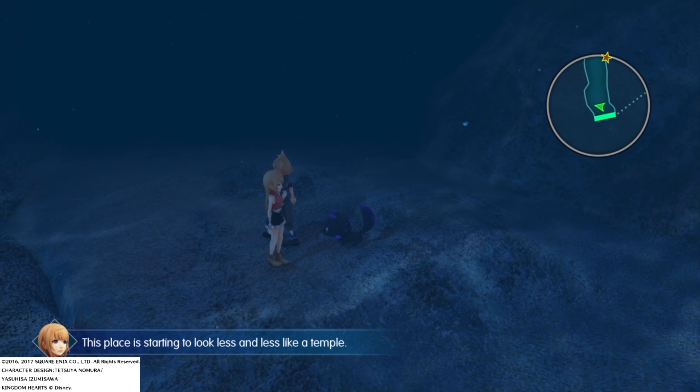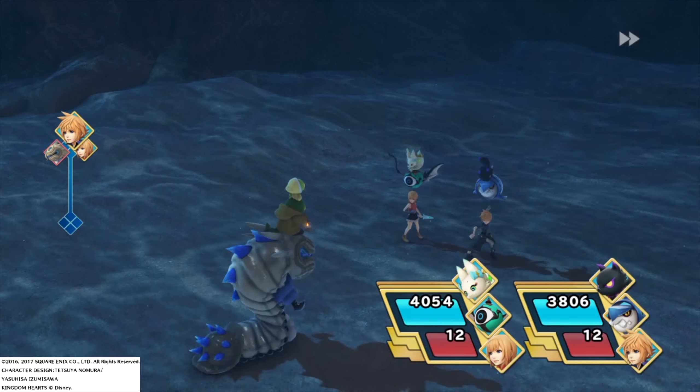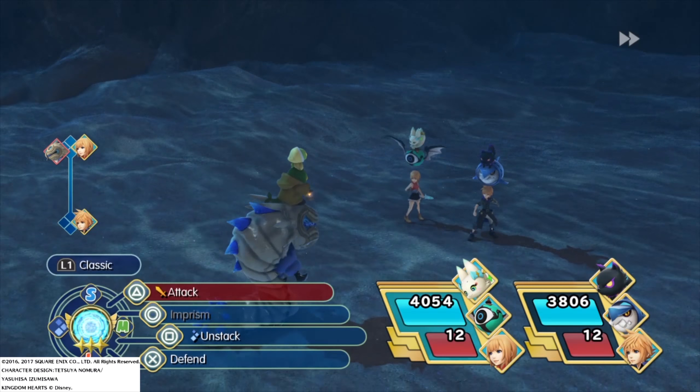This is how the battles look. You've got my stacks on the right and the enemy stacks on the left. Stacks can be toppled using certain attacks. There are two types of menus: basic, which allows you to do most things, and classic, which is the only place where you can use items — which is a bit inconvenient. I tend to use basic but switch to classic when needed. For a quick battle, pressing triangle just gets it done quickly.